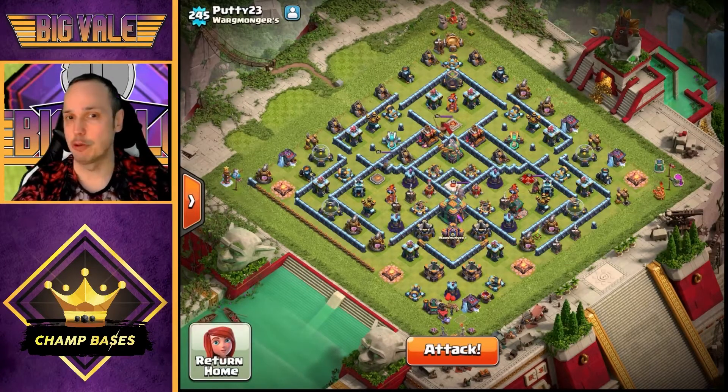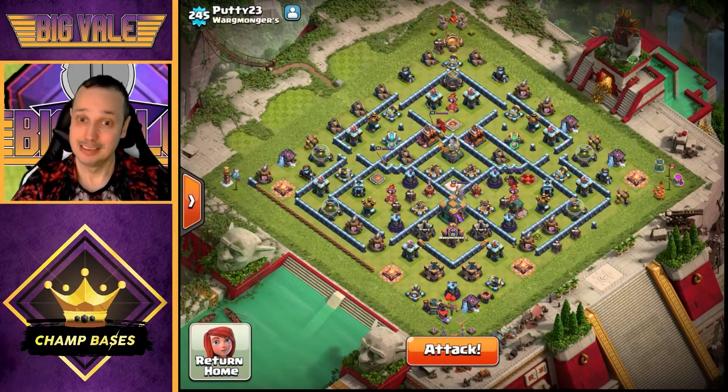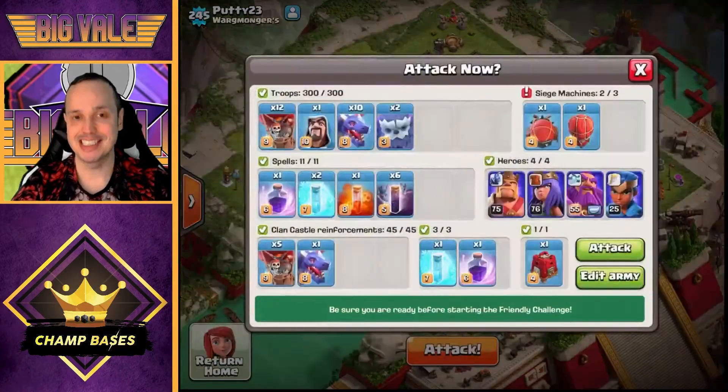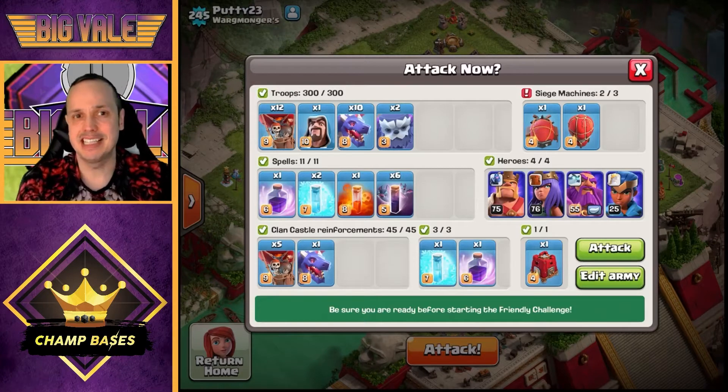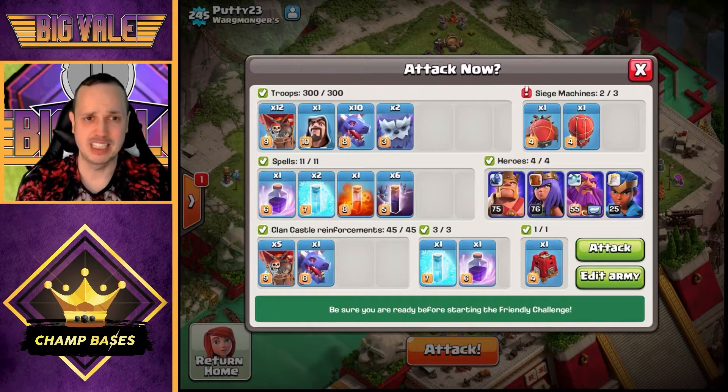So we know what we're doing and how the dragons are going to go in. Now let's look at army composition. The standard one I've been using may look a little weird with two Yetis, but they're really effective funneling troops — they can clear trash buildings indefinitely until targeted, and releasing the Yeti mites helps clear buried defenses that mess with pathing. We've also got 12 balloons and 10 dragons; the balloons act as a meat shield in front of the dragons to soak up traps and initial shots.